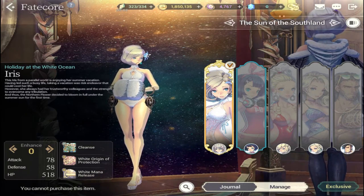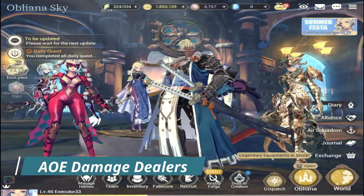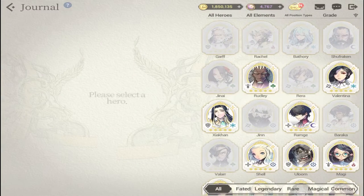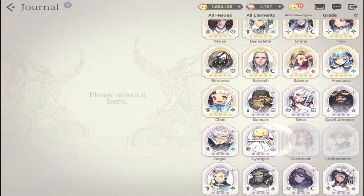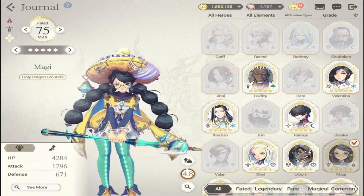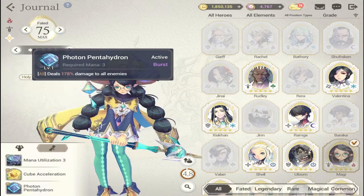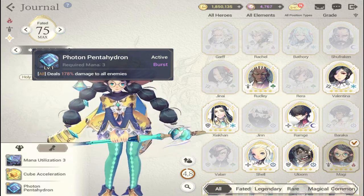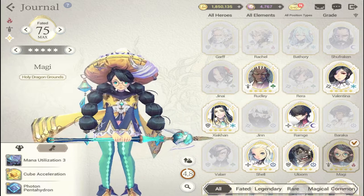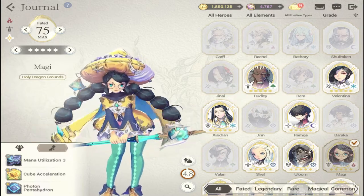The next category is AOE damage. Try to get these heroes because you'll need a lot of AOE for chapters and PvP — the current PvP meta is heavily AOE-oriented. First is Maggie: she dishes out a lot of AOE on both S1 and S2, has burst damage on her S2, and is one of the best damage dealers in the game. She's very attainable in the earlier stages.